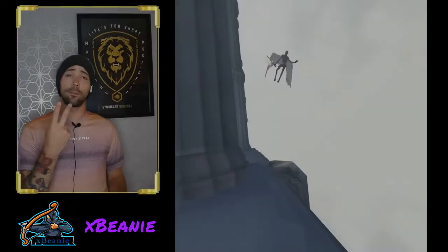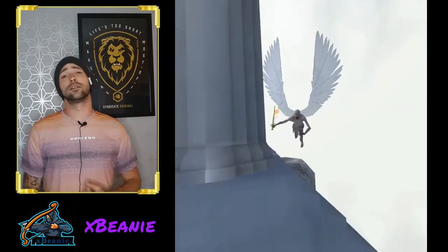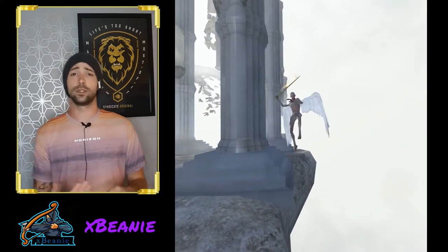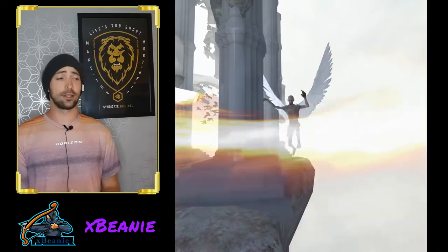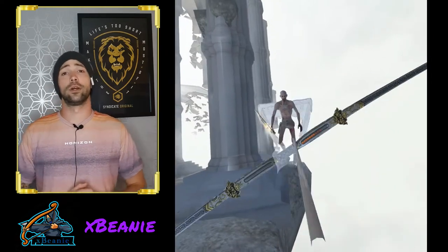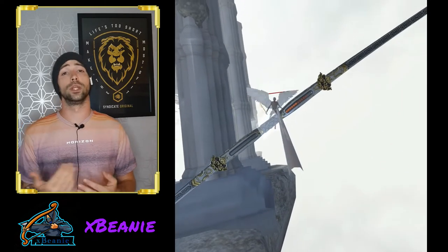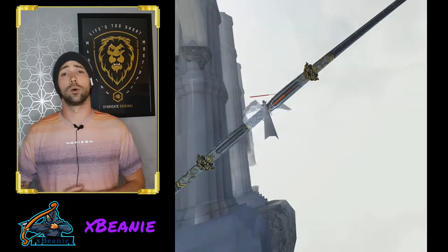Attack style number two is his sword slashes, done in a cycle of one, three, and one. He does one sword slash, pauses, then does three slashes, pauses again, and does one final slash as he backs away from you. These can be blocked if you put cover between you and him, so try to hide behind one of the pillars.